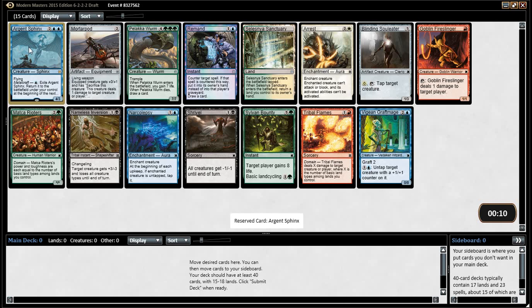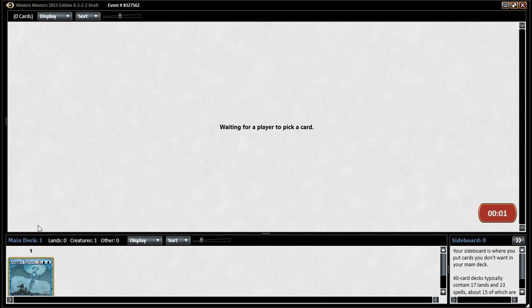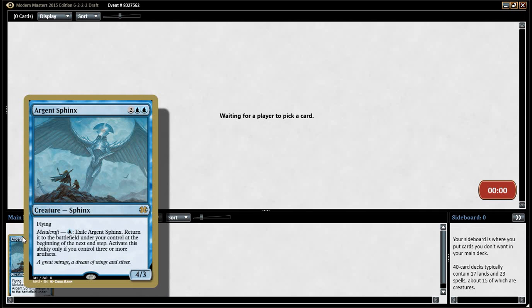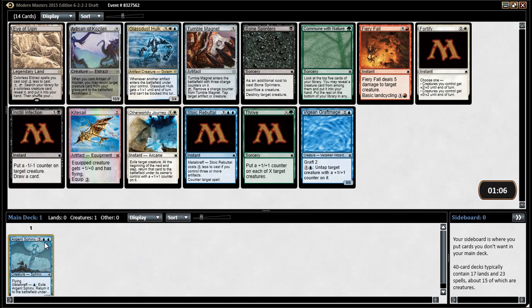I feel like Urgent Sphinx might just be the way to go. How can you say no to a 4-3 Flyer? I might rather have Palocleworm. I would disagree. Let's try to draft Affinity, although this is just a good blue card. There's the blue-green Proliferate deck — I really want to draft that.